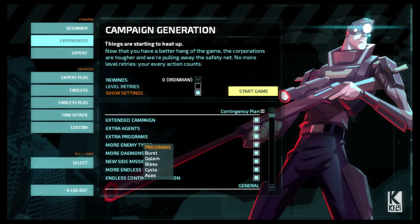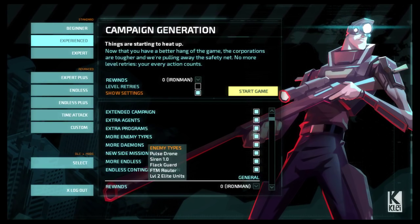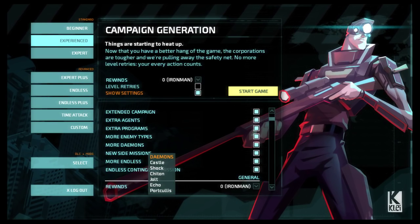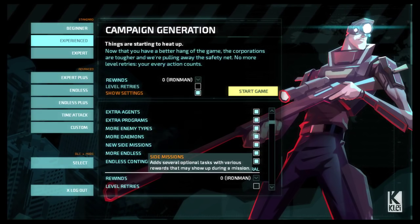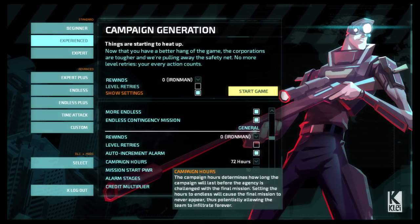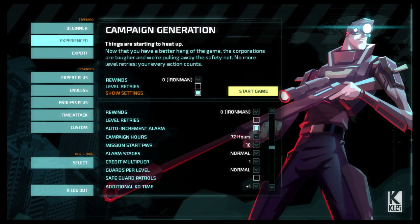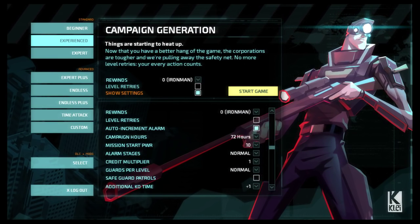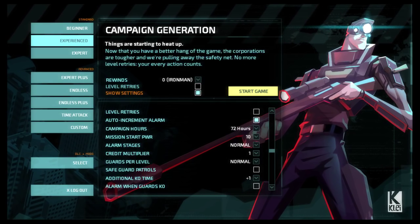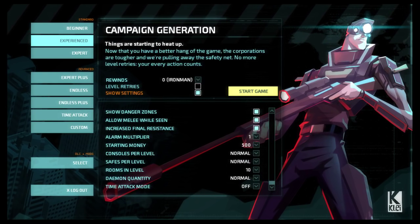Extra programs - I haven't seen most of these. I've seen Burst and Golem on the first mission, and I'll explain what those are about. More enemy types - no idea what these are. More daemons - I don't know what daemons are, but apparently they added a lot more of them. New side missions and more endless content, which we probably will not touch. Campaign is 72 hours, mission starting power is 10, alarm stages are normal, credits multiplier, guards per level - all normal, everything default, I'm not going to change any of this.